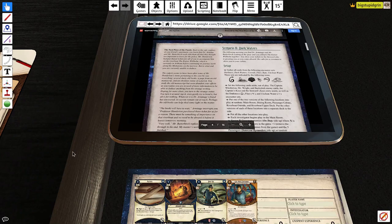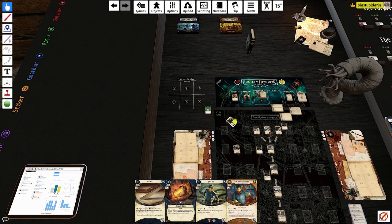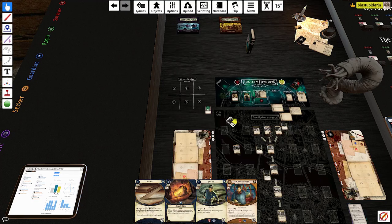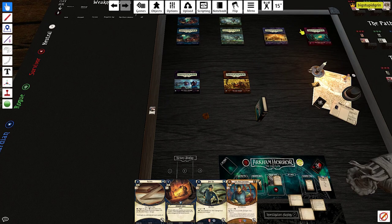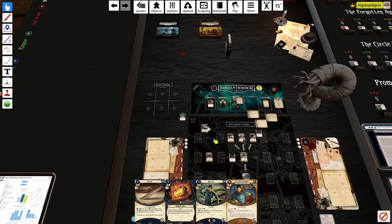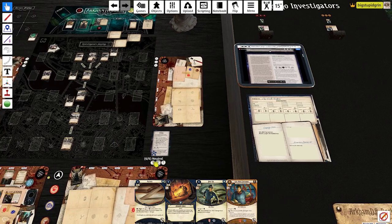That's the end of the scenario. Let's take a look at the allies we just got. Butterbirch is cost four, two health and two sanity. Reaction: when a skill test is successful, when you commit a skill card, you can heal a horror. And if you draw an auto-fail to a test in which you committed a skill card, deal damage to Butterbirch. Armitage — when you draw a card, you can discard it instead to gain three resources, not bad. So we're going to add both of those to our deck, and then we will go to Scenario Two, Dark Waters. Hope you enjoyed your time here, and until next time, have a good one.